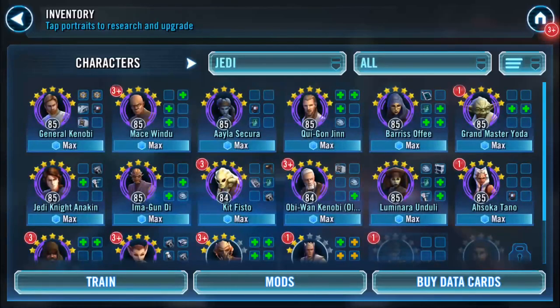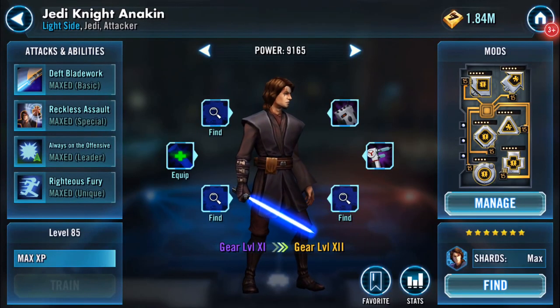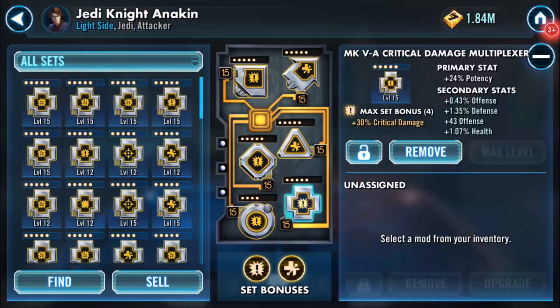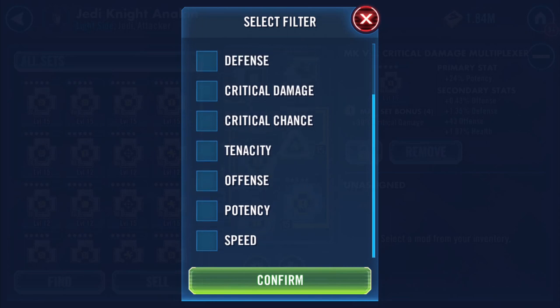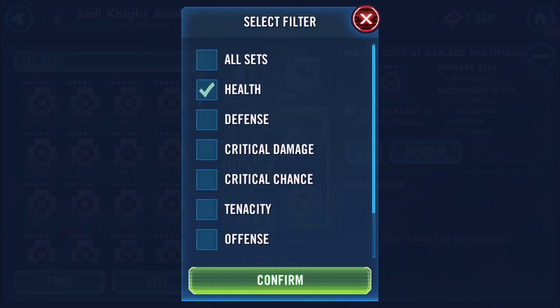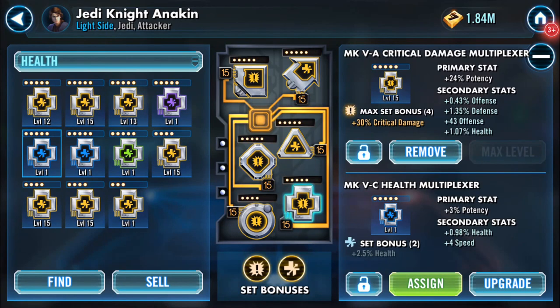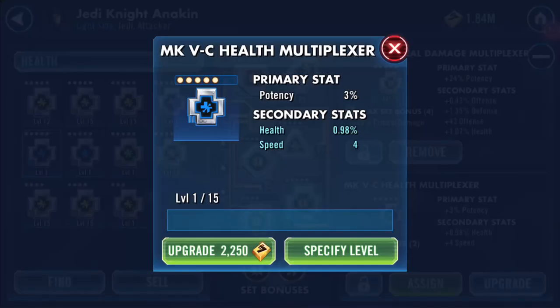Now I need to - you know what, I'm just gonna go into my Jedi because we're tank raiding. What have you got? No, I could change it. What have you got? Right, you've got a potency mod. No - there we are. So I've gone in to find said mod, here it is. I do have another one but it doesn't have the speed on it.